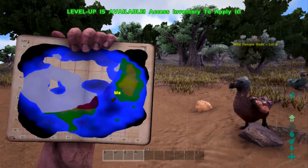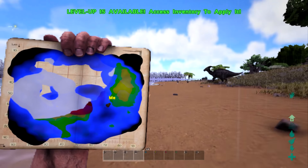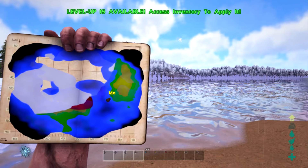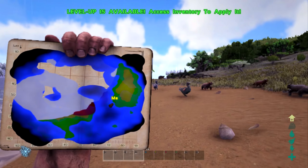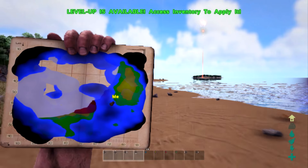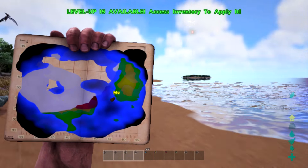We already have some dodos, parasaurs, and pterodons around here. We have normal difficulty but with all our rates lifted, which is insane — new world to play on. I can already see some dinos over there, and the new dinos that were recently added are here too. Is that an orange drop? That looks like an orange drop but it's weird.